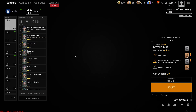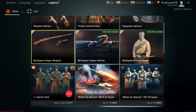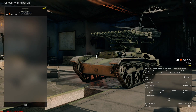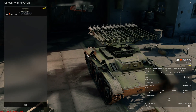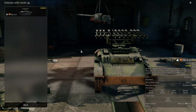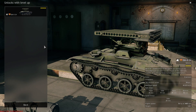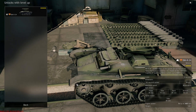You've also got the baby Katyusha in Moscow, which only has rockets — it doesn't have any machine guns or anything. It's kind of like the vodka thrower in Stalingrad, but I'd say probably a bit better because this thing can probably take out infantry and vehicles, where the vodka thrower can only take out infantry.